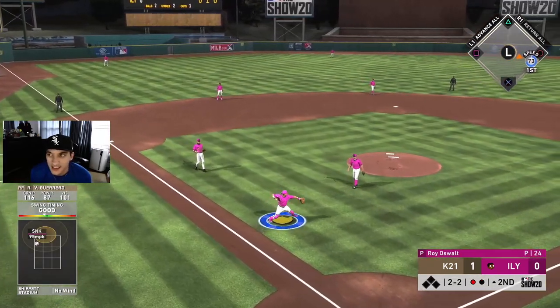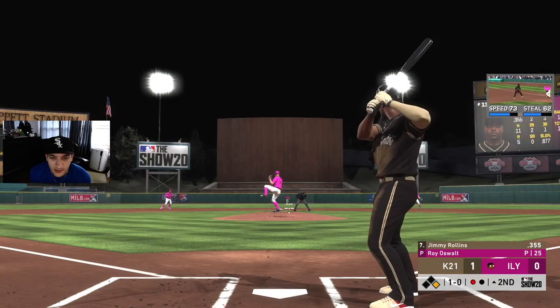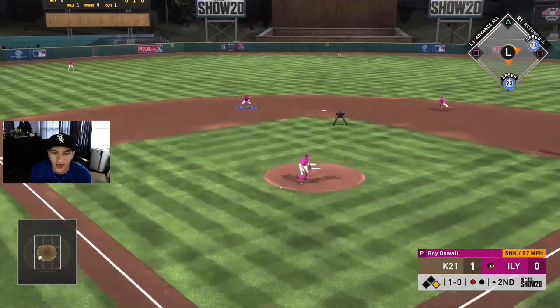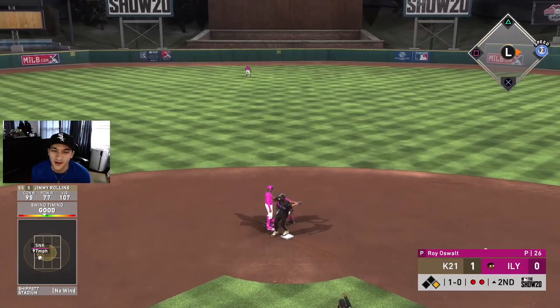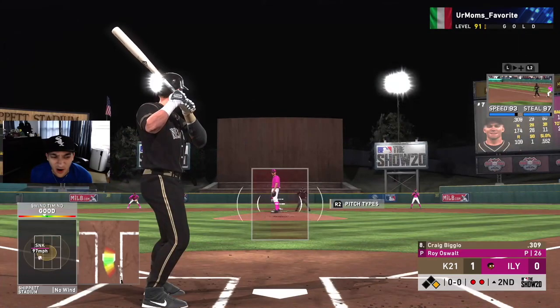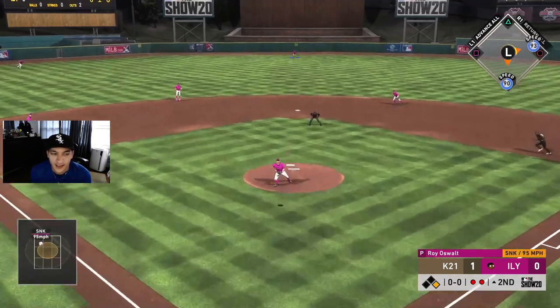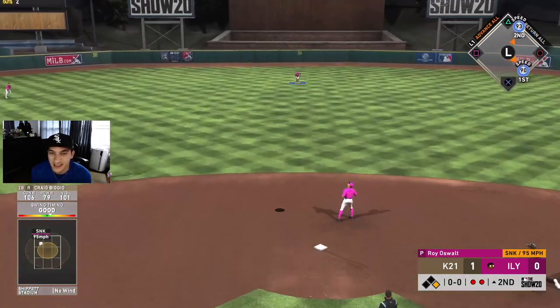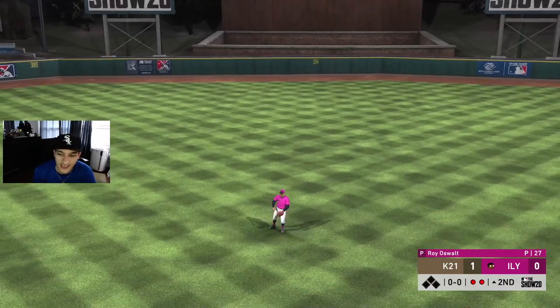We might even be safe — oh we're safe! Oh, double play — no sir, he didn't throw it. Why didn't he throw it? Then Biggio flies out to center, so it doesn't matter either way. Terrible inning.